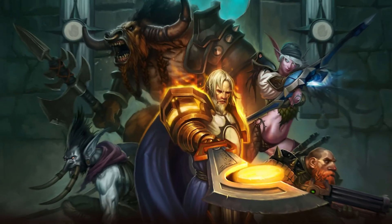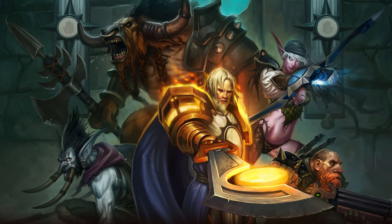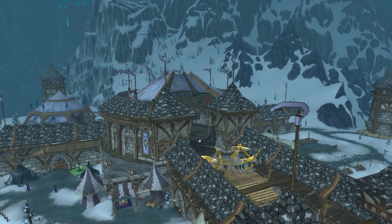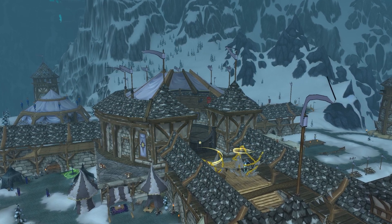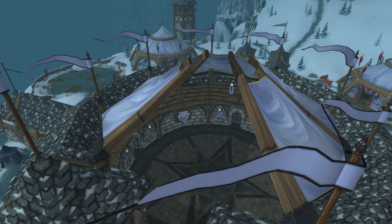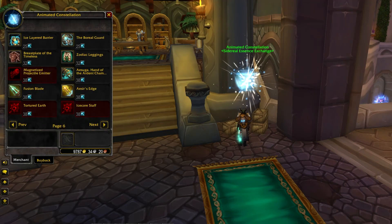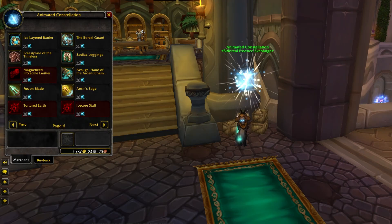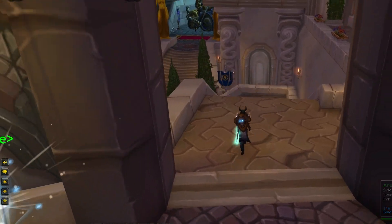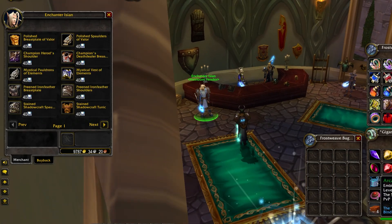I'm going to start with Wrath Classic. The big news is that arriving June 20th is the new patch, Call of the Crusade. What's included? We're going to have new Titan Rune Dungeons — Defense Protocol Beta — basically higher level difficulty dungeons, a lot of people call these heroic plus. The final boss from Defense Protocol Beta is going to award a new currency called Sidereal Essence, and Sidereal Essences can be exchanged for rewards from 10-player heroic mode Ulduar gear at the Animated Constellation Vendor in Dalaran, which is where I am right now on the PTR.